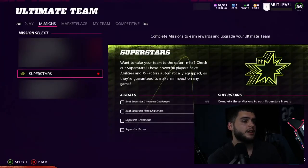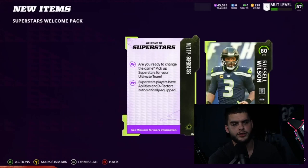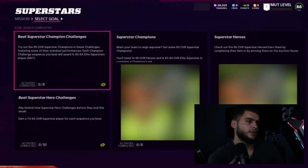Superstar MVP is another day one promo just like we get every year. These are players that have the X-factor and their superstar ability right on the cards — you don't have to power them up or get high training. The cards come with two abilities and the X-factor if they're the top-tier ones. Here are some of the challenges — pause if you want to read through.